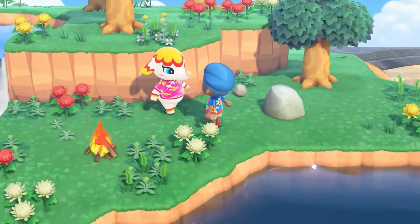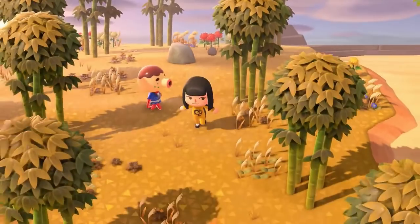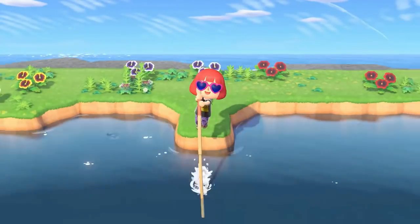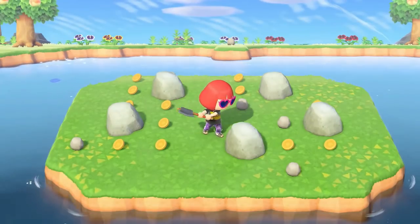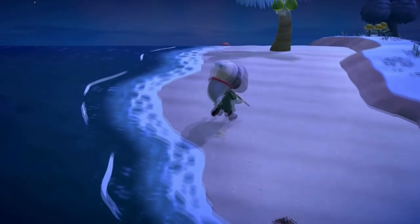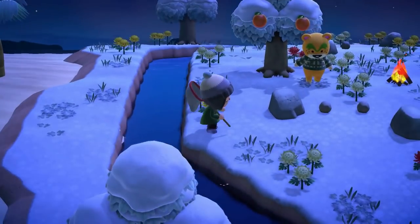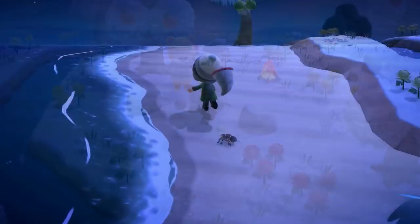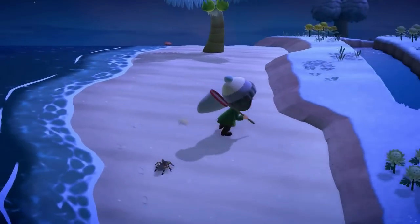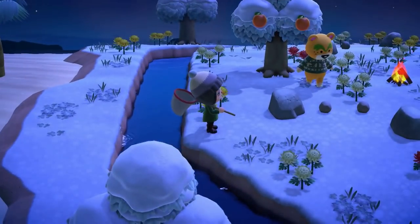Furniture can also be seen already placed around the island, such as a workbench and campfire. Bamboo is also confirmed here. These islands can have areas in the center, implying there can be multiple money rocks at once. We then see the player running from a tarantula, and they show that a player can actually jump over small rivers using a vaulting pole, which will be very helpful when working with water. These islands also aren't always in summer — this one is shown in winter.